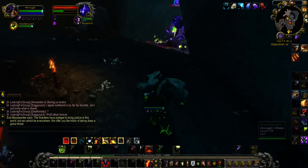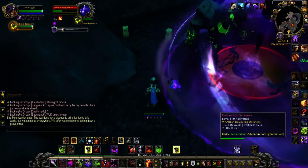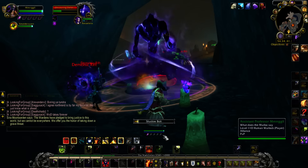Now he might not be up, and there are five little candles — as you can see, the five right here. If they're lit, you just simply click on them, turn them off, and it will spawn the rare Devouring Darkness.